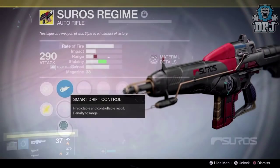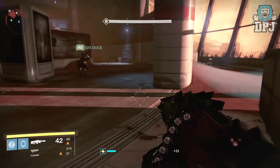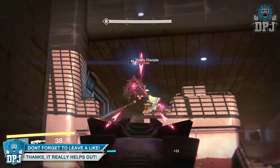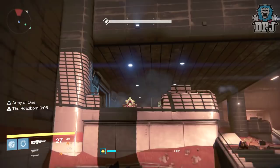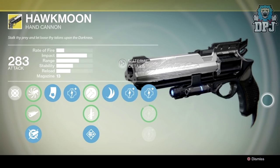Next is the Suros Regime. Being a slow rate of fire auto rifle, it will receive the damage buff applied to that archetype. However, to address the Spinning Up perk, it now kicks in four bullets later than normal. Focus Fire on the Suros Regime has also received a range buff, and paired with the other range perks it will max out range. We got a peek of this on stream and it looked like an absolute monster — like the good old Suros Regime from back in the day.